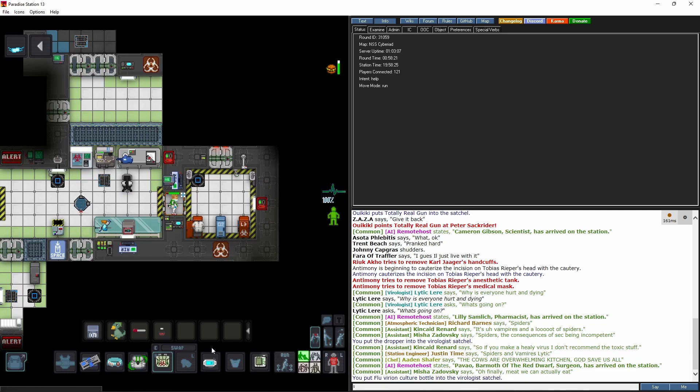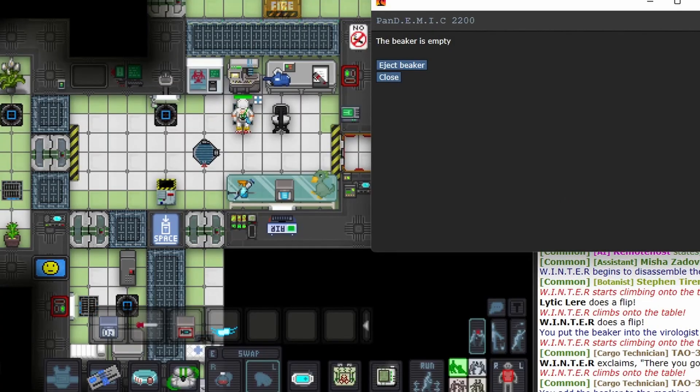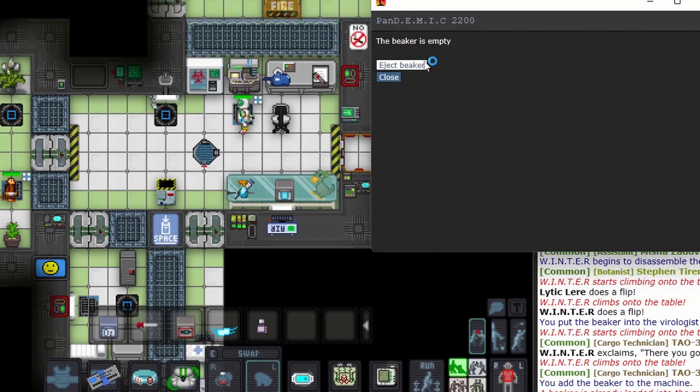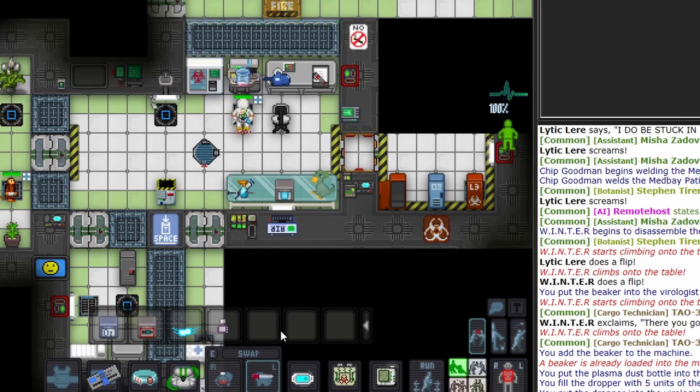The first thing you're wanting to get is your biohazard suit. This suit keeps contact-based viruses from infecting yourself or others. Another good practice is to wear your latex gloves and have an internal air system running. This will help against any airborne viruses.